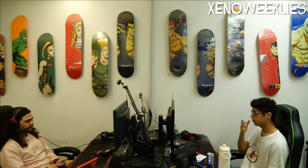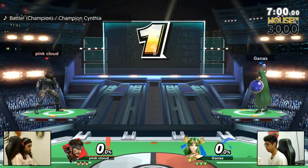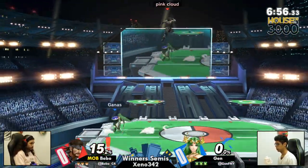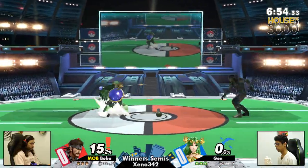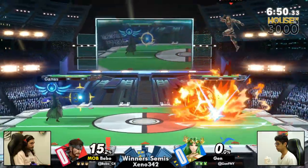That's right. The hair flip and everything. See, cheetah print. That's the secret snake tech they don't want you to know. It's not about your tech, it's about your fashion. Anyway, Bobo taking a fashionable 15% off the start.